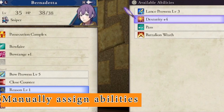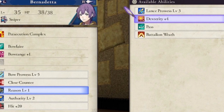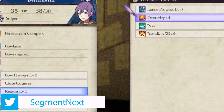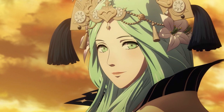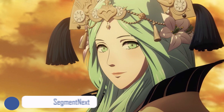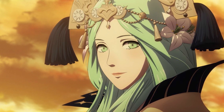Manually Assign Abilities. You will soon find yourself with a number of different passive and active skills. If you're changing classes frequently, make sure to assign skills manually. This may take a bit of time, but it's important because Fire Emblem Three Houses will otherwise stick you with useless skills automatically. For example, someone pursuing magic won't find any use in having enhanced physical damage.